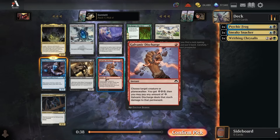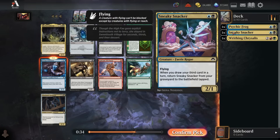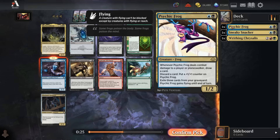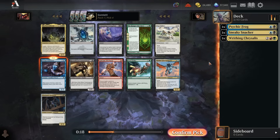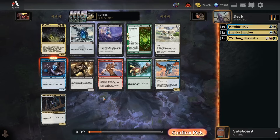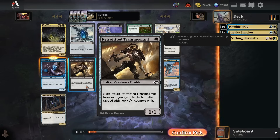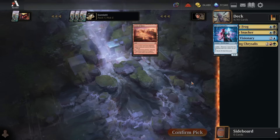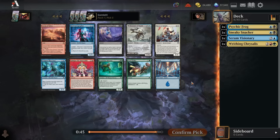Serum Visionary is a little bit weaker than Galvanic Discharge, but when we have both Psychic Frog and Sneaky Snacker, we certainly take the Visionary over that. It stacks really well with anything that draws a card and discards a card during your turn, or triggers one card draw like the Psychic Frog — because if I hit my opponent with a Psychic Frog and play a Serum Visionary, I've drawn two extra cards during my turn, so I've drawn three cards total, which means I reanimate Sneaky Snacker. Transmigrant also goes well here since the archetype is good at discarding cards to draw cards and sacrificing creatures for value. Corruption is also good, but having that many Swamps to make it super good is not that easy in this format.